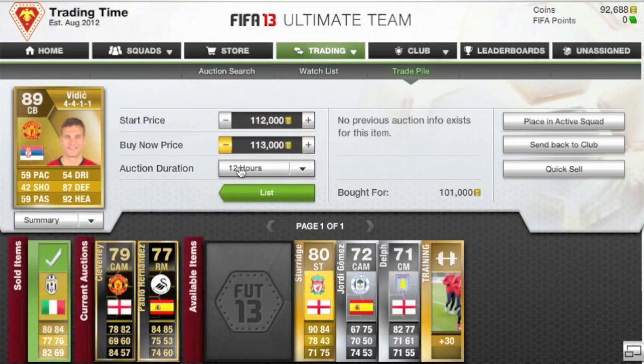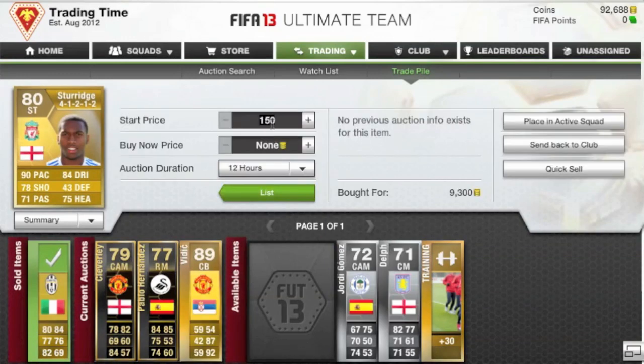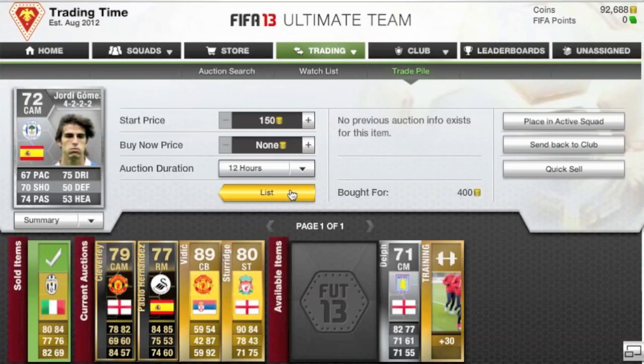I picked up a Vittich right here for 101,000 coins and sold some of them for 113,000, so that is almost like a 5k or 6k profit. Because when you're spending that amount of coins it's going to be very hard to get around the EA tax and try to make profit off of that.